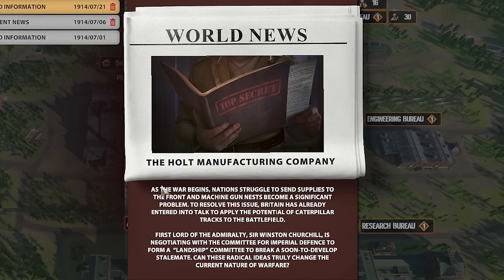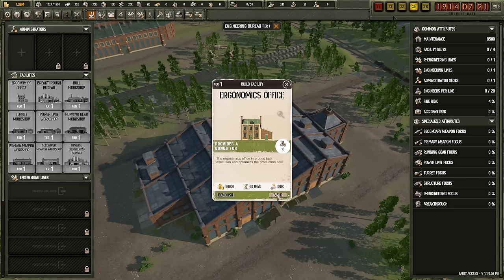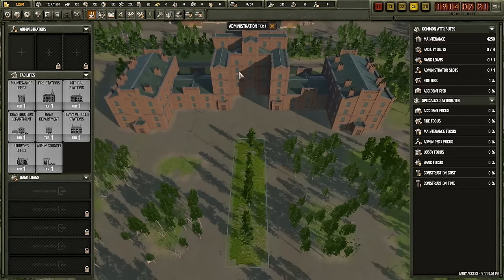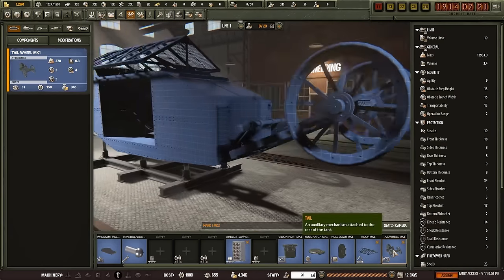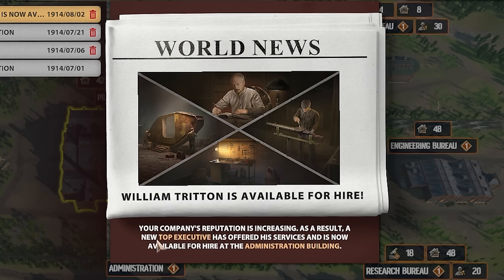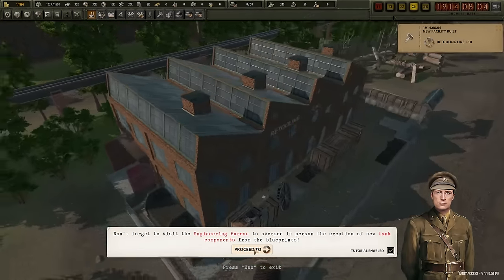Do we need all of this — retooling line? I'll just get the top three. As the war begins, nations struggle to send supplies to the front lines — machine gun nests become a significant problem. We've got 1.3 million in funds. I'm building an ergonomics office and other faculty buildings to help get through research focuses. A new top executive has been offered and is available to hire. I noticed we didn't have any administrators — very nice.